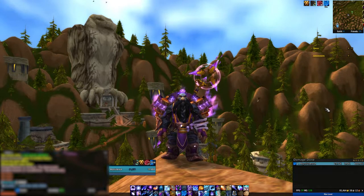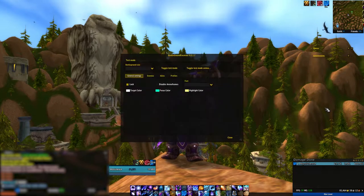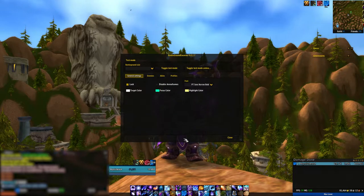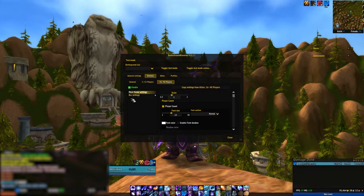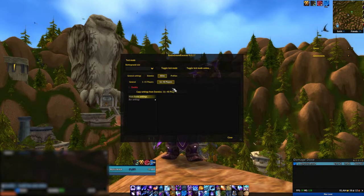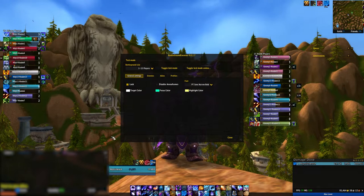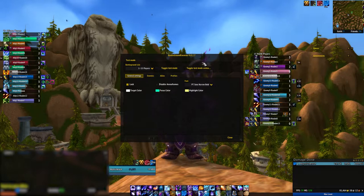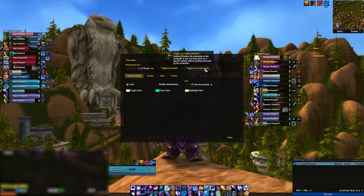We're going to open up the menu, customize it, go over some of the features, and get comfortable with the visual style and layout of the add-on. You can open up Battleground Enemies by typing /BGE. The first thing you're going to do is go to Enemies, go to 1640 — this will be enabled — disable it. Same thing for Allies. Essentially, this is for the Epic Battlegrounds. Next, toggle the test mode, go to the drop-down, click the first option 1 to 15, click Toggle Test, and all the windows will pop up.